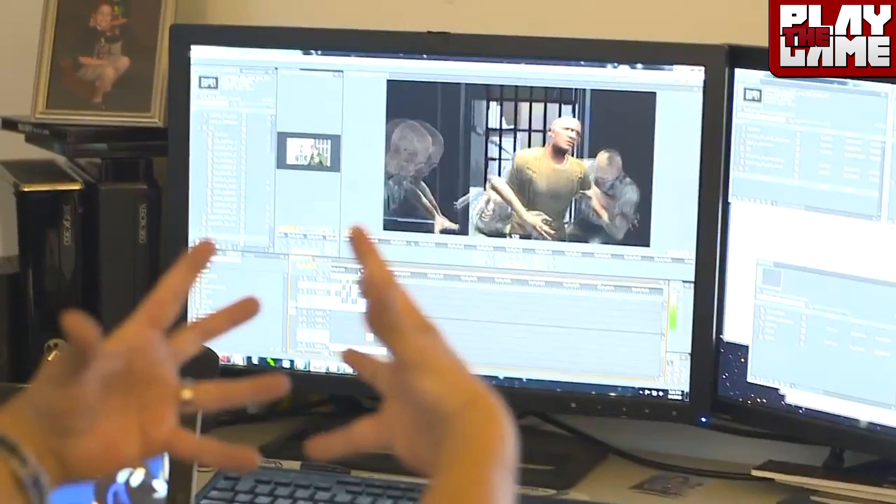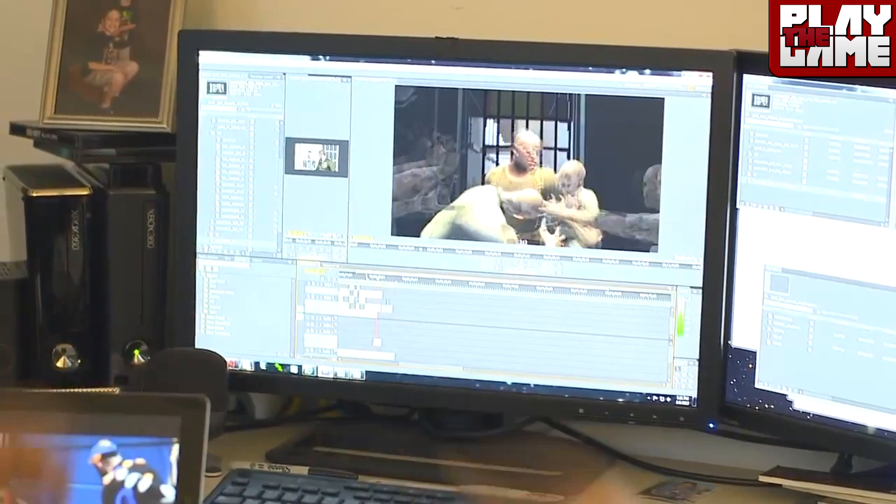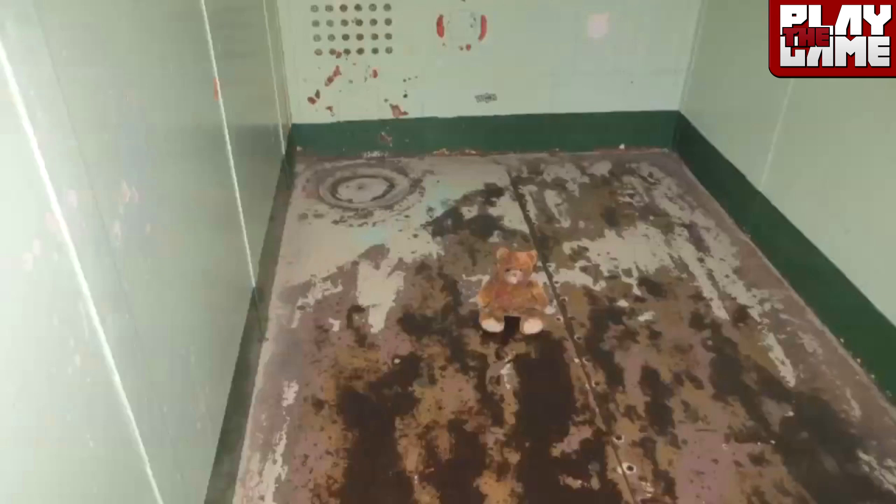Now this is where things get really interesting. Just after he says something like 'so we went to Alcatraz,' we get this single frame where we have a picture of a teddy bear sitting in a prison cell. It looks very out of place and it's kind of cool that they've hidden that in there. You probably did not notice that the first time around watching it — it was very hard to see.